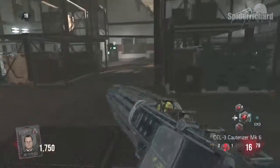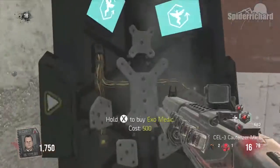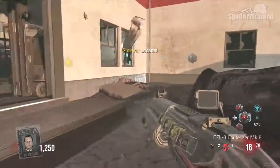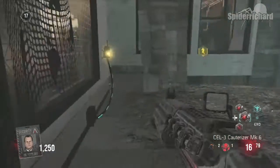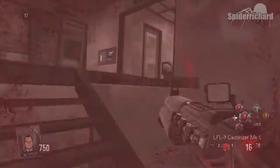Something extremely important in the later rounds is to make sure you grab your insurance policy, which is EXO Medic. This means if you get downed, you'll be revived with no other players there. Also grab EXO Health, located next to Burger Town, and EXO Reload, which is next to the contact grenades in the sewers.